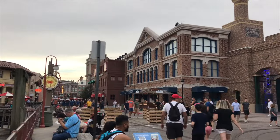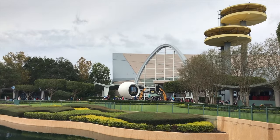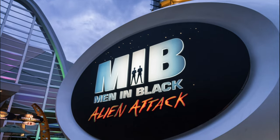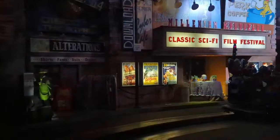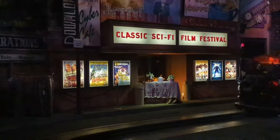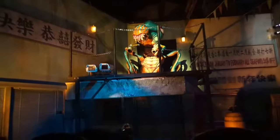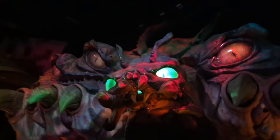We now move on to what used to be one of the largest areas in the park but is now the smallest. World Expo only houses one attraction, Men in Black Alien Attack. This is an interactive shooting dark ride which begins as a training exercise before an announcement of an alien prison ship crash landing in New York, where you are instantly sent to battle the many different audio-animatronic aliens before they cause too much damage. This is a great attraction for you to battle for the highest score against your family and friends to become the best recruit.